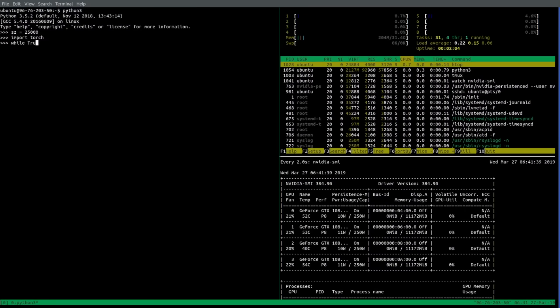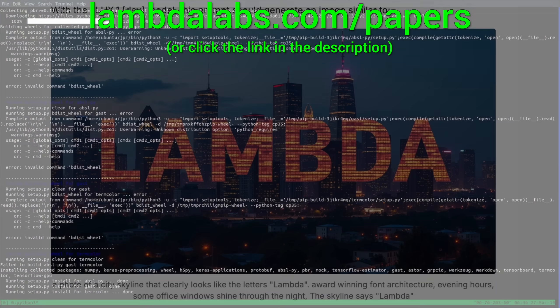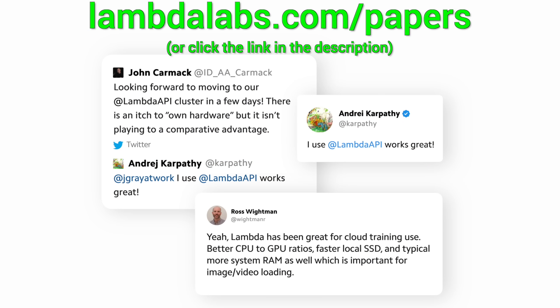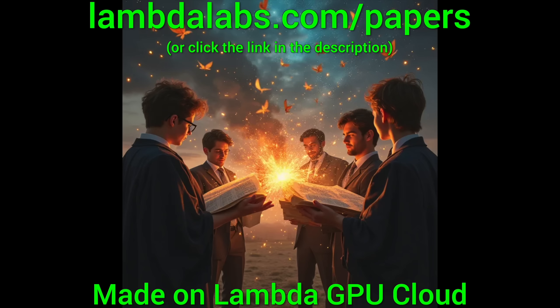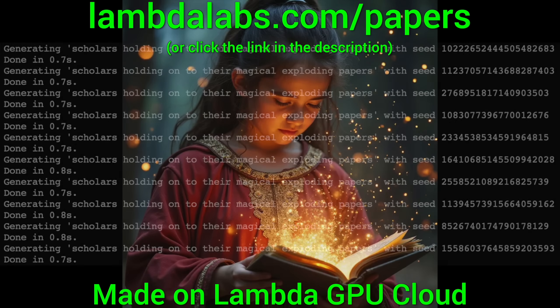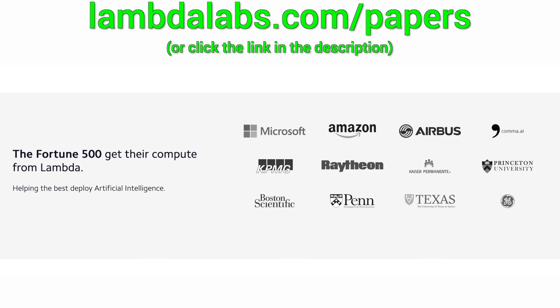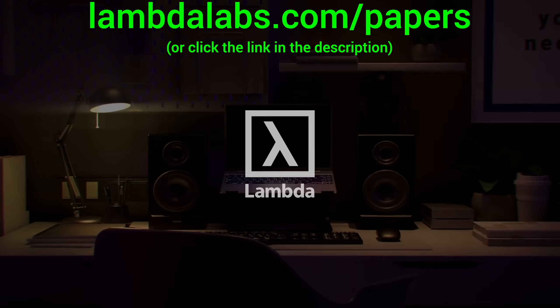If you feel inspired and wish to run your own experiments on NVIDIA GPUs, check out Lambda! Lambda is a cloud service for large-scale AI projects, and it is my absolute favorite. Try it out now at lambdalabs.com/papers, or click the link in the description. If you use Lambda, you can run your own experiments on super powerful hardware, and you also support Two Minute Papers!